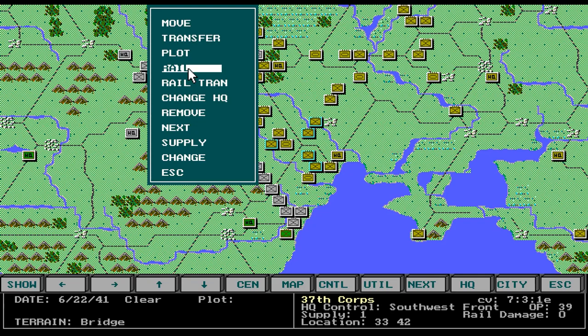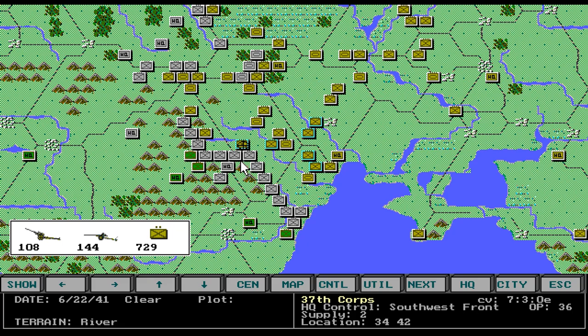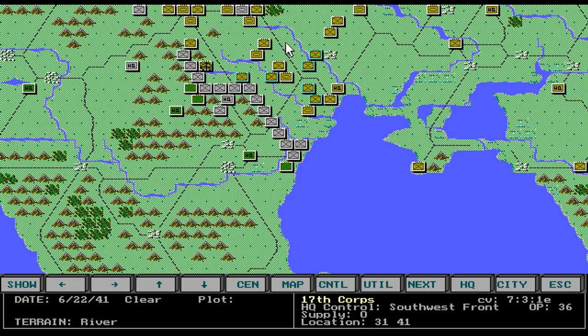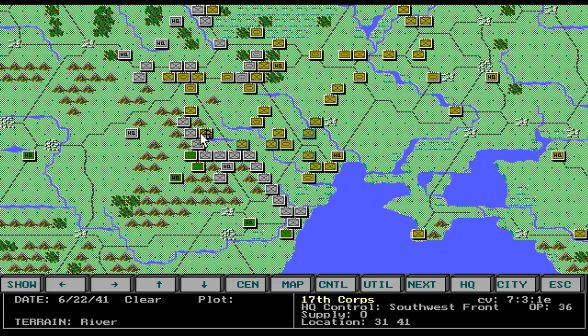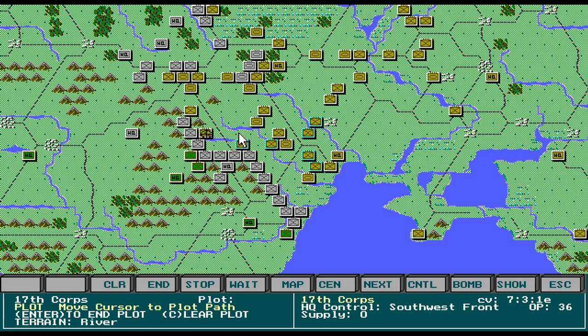This one is supply of 1. I could plot a movement, but before October or so their movements are erratic because their officers are pretty bad. Even if you can only move them 1 hex, it's usually better to move 1 hex than to plot. If your supply is 0, you can't move them but you can plot them — and that's where you have to resort to plotting.